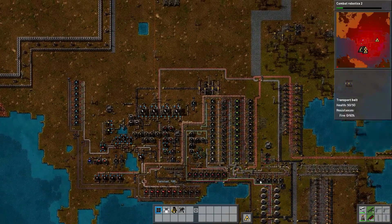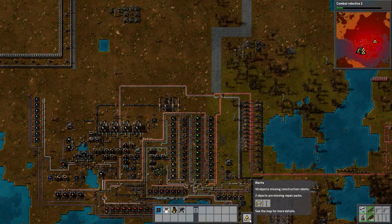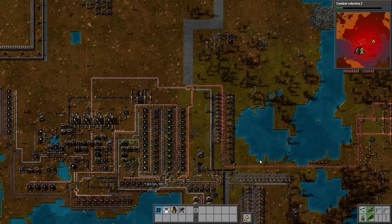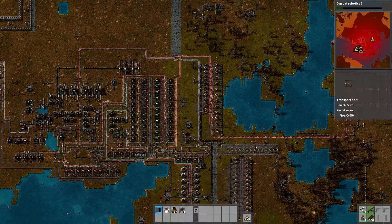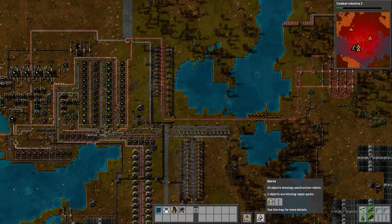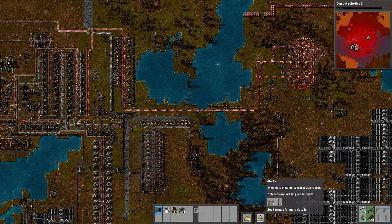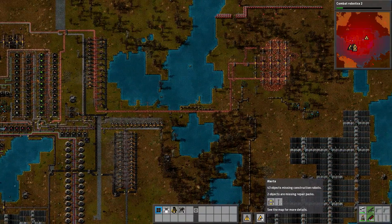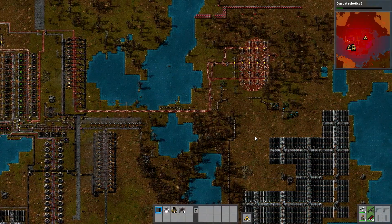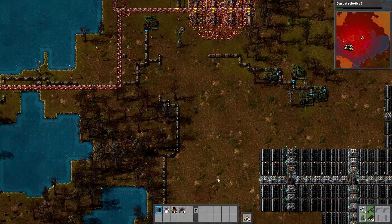Over to the right, it says it's missing conveyor belts and power poles. Wait — two objects are missing repair packs, which means they're damaged. What? Oh, I didn't even see the repair pack part. Oh my god — nothing's actually damaged, it's just being difficult.